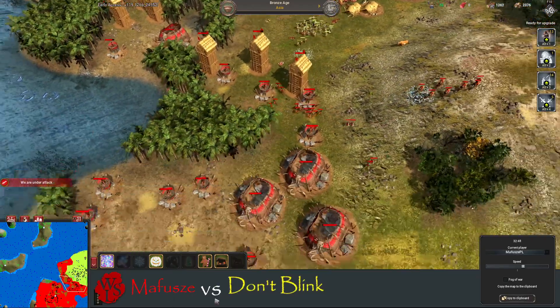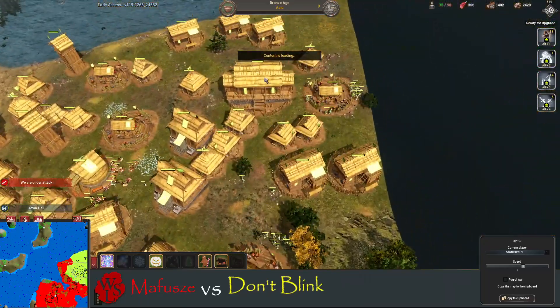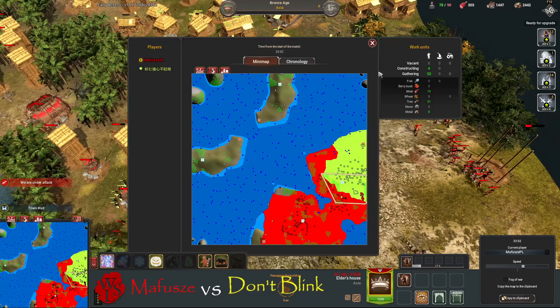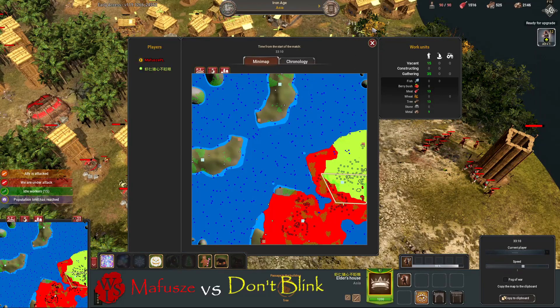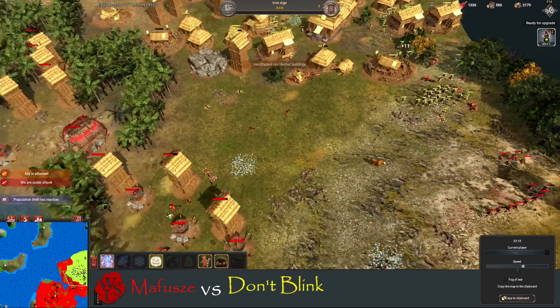Mafusha is trying to find an angle to do some damage. He still has not upgraded his pits — he's behind in tech. We've got 56 workers for Mafusha and 50-51 workers for Don't Blink — pretty even there for workers.